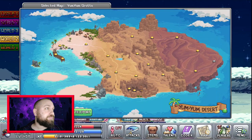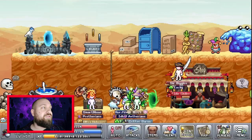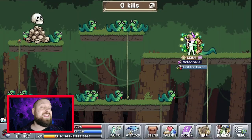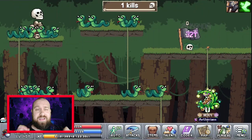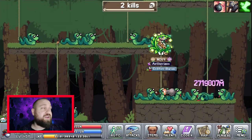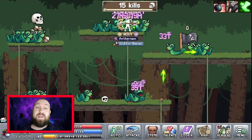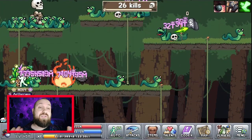Then we have Laboratory Fuse. This increases the lab range of all jewels and bonuses by one pixel. It says 'unless stated otherwise' — I'm going to assume the ones with a static 80 pixel range still keep that 80 pixel range. This has 10 levels to it so I'm going to assume it goes up to 11 pixels, but don't quote me on that just yet.